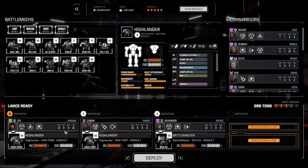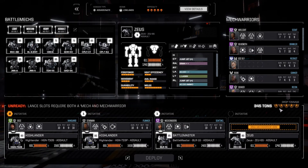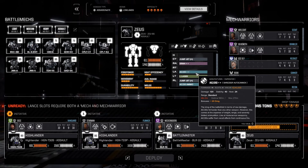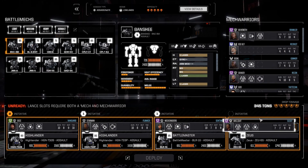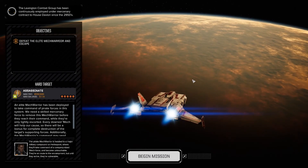Let's flip these around. We could bring the Zeus out on this one — it's got an AC-20 that does 120 damage. Or we could bring the Banshee, but we'll try the Zeus. We'll deploy with this loadout. Mech warriors, prepare for combat. Let's begin.